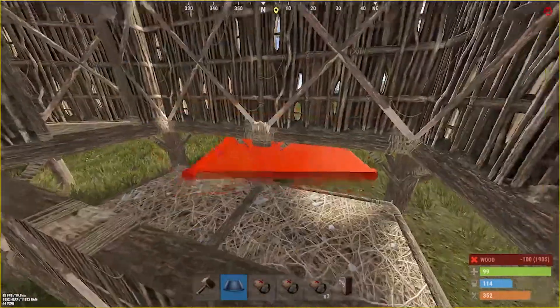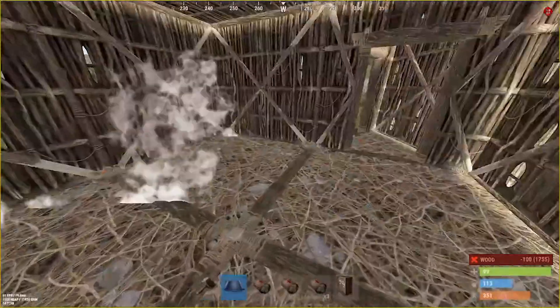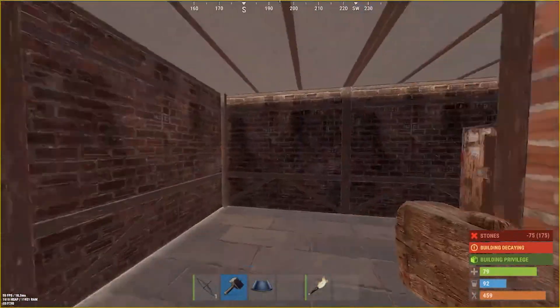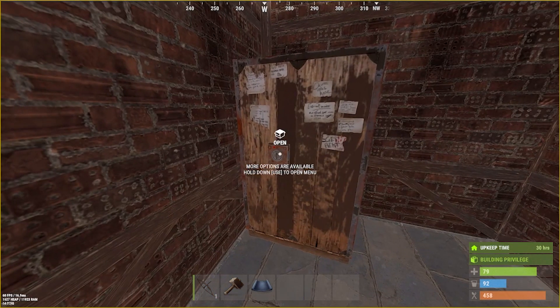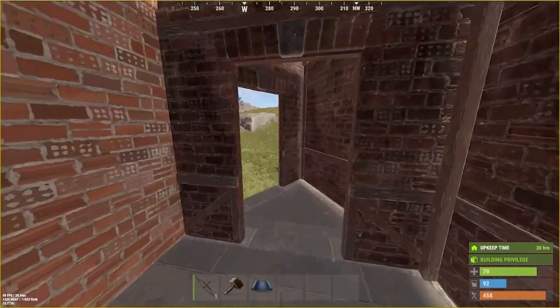We will cover this area with some fake floors on top of a couple of twig half floors that we can break later. We'll leave the TC open and just hope that somebody calls this home.